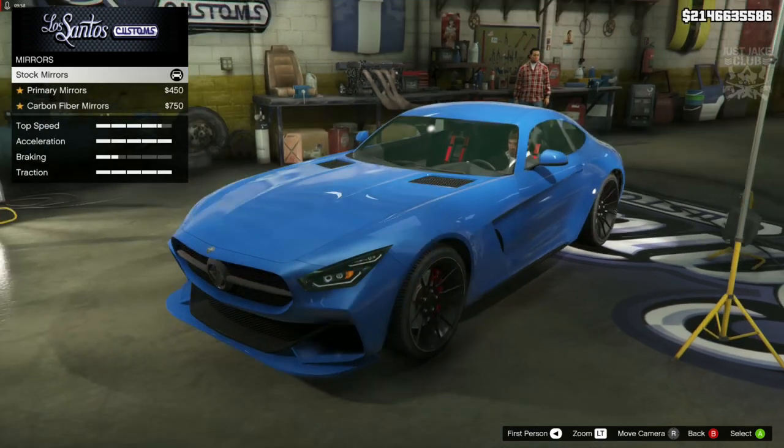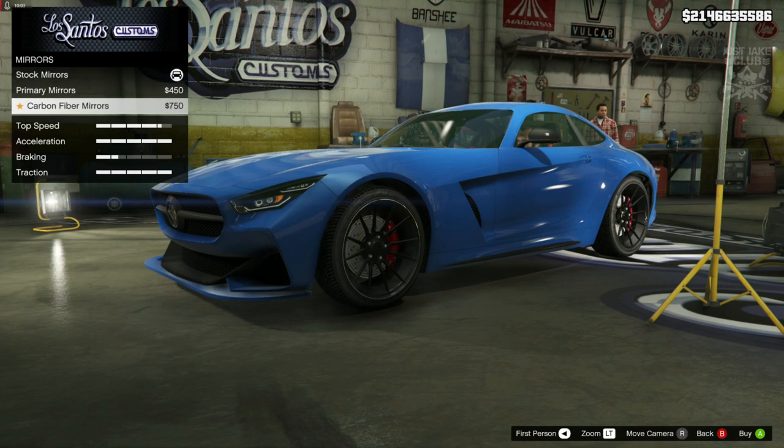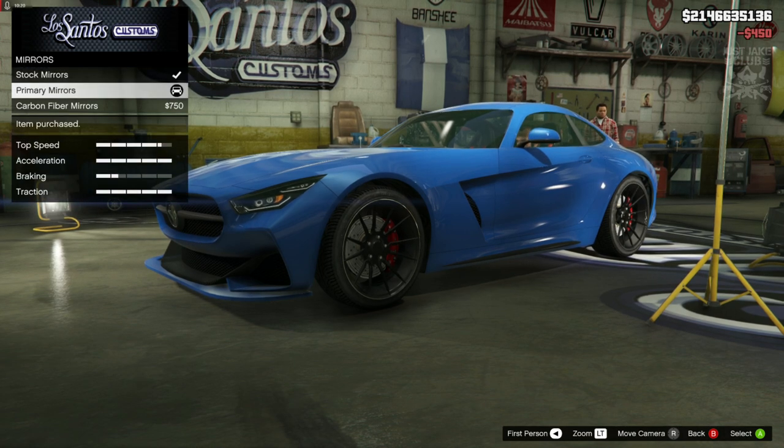For the mirrors, the ones we've got at the moment actually look spot on. I know the original ones have indicators in the mirrors but we're not going to be able to do that. There's another option which is exactly the same but in primary color. I'm going to go with the primary mirrors because we don't want them to change if we get an option to change the roof color.